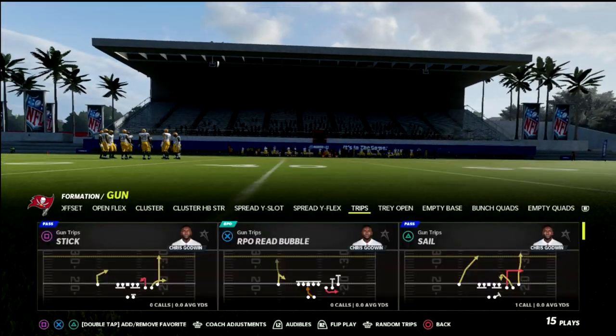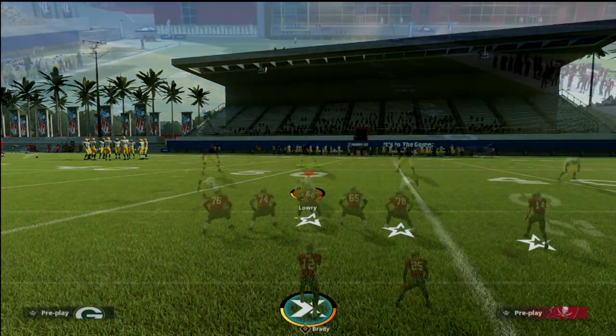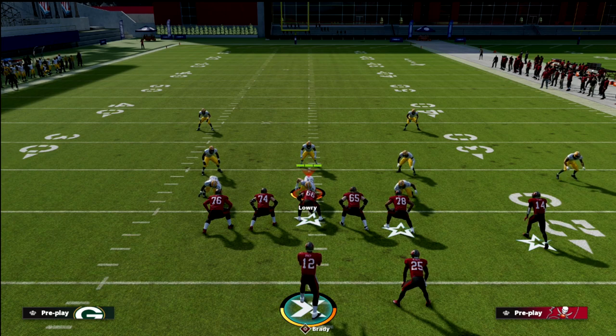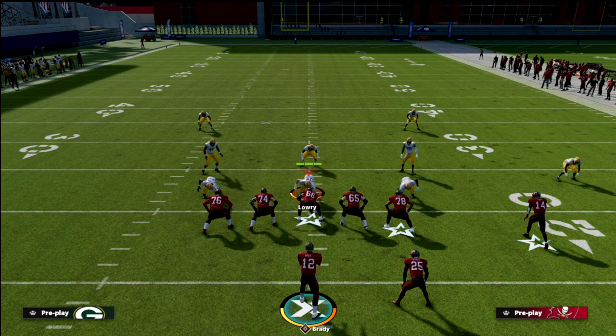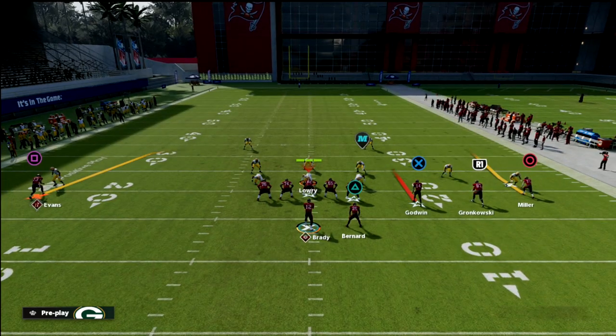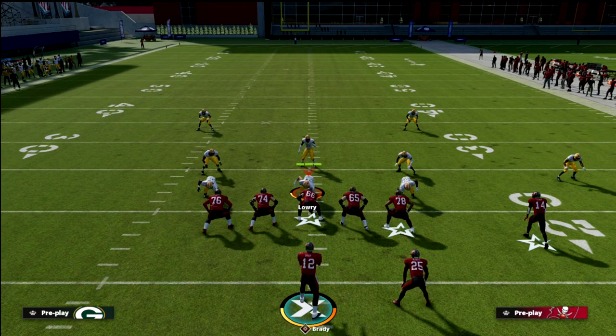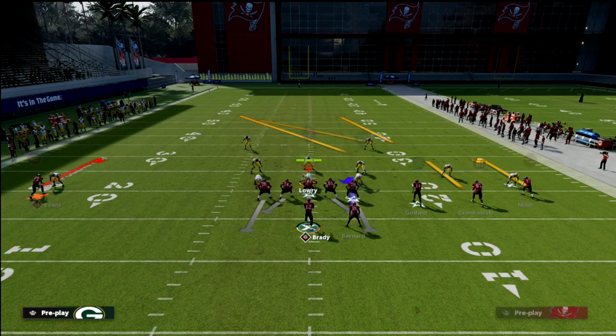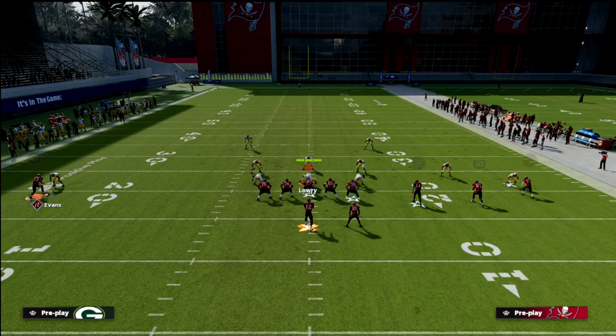We're going over the play 'Sail.' You can run this with your trips to the short side or the wide side — it's up to you. We're updating our air raid offense with Gun Trips in the coming days. This is one of my favorite sets because we can spread the whole field. Being in a quad set means match principles basically don't work, so we can do a lot with this. The play Fade Stops is really good as well.